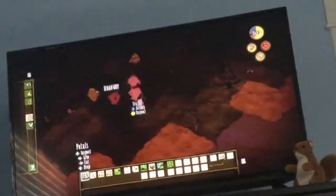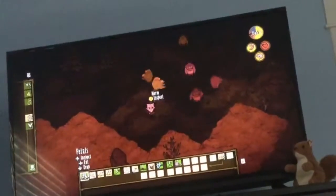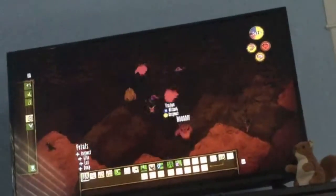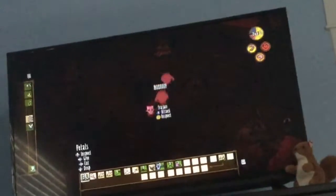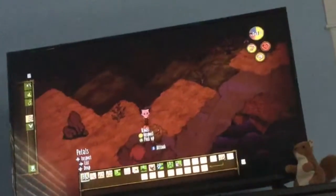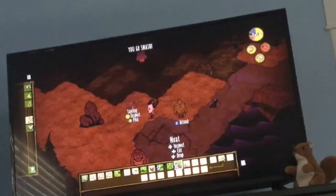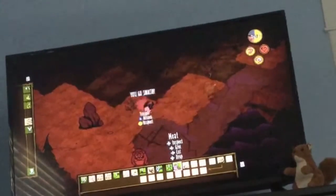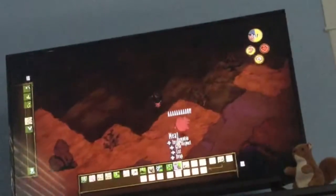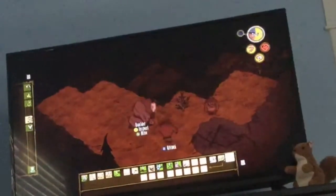I'm just gonna let them fight and then I'll steal all their stuff. Hey, pumpkin, fight for me! Where did he go — did you guys kill him? Oh no, he's still there. I wish merms had names, that'd be nice. Yay, we won! There's some gold here — hey, I found gold! It's definitely what we need.